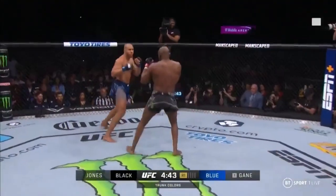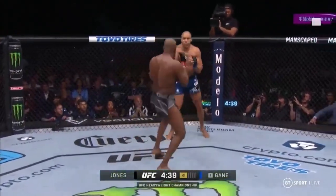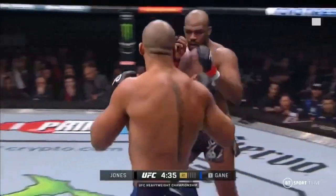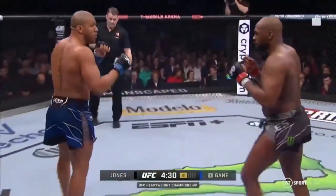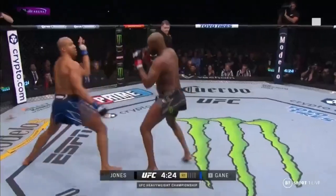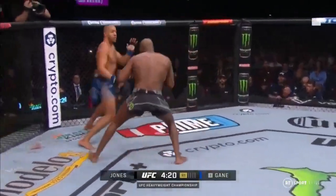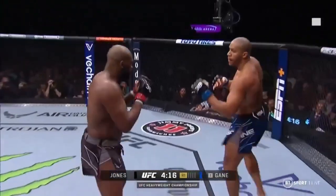Left hand over the top for Jones. Nice right hand by Jones. Jones controlling the center of the octagon, and Ciryl Gane with his back to the cage. Not a lot of room to move backwards. If you're Ciryl Gane, you want to be as far away from the octagon side as possible to try to defend takedowns. But Jones is pressuring.